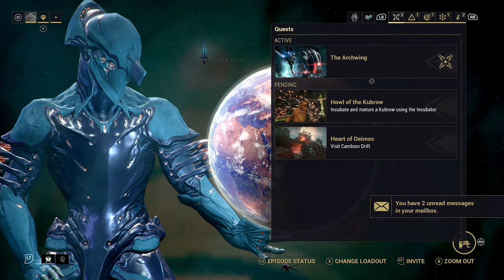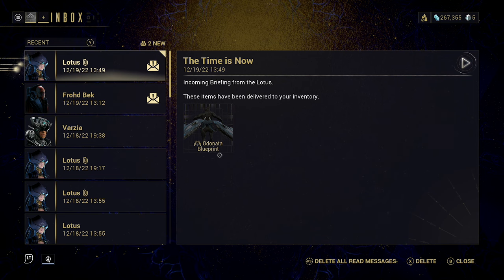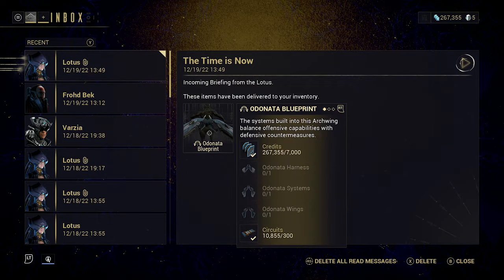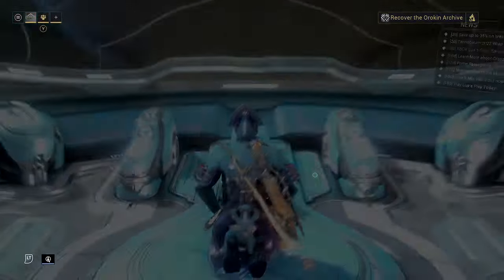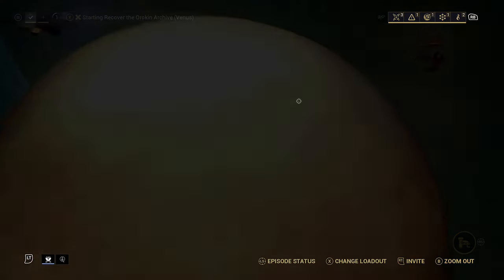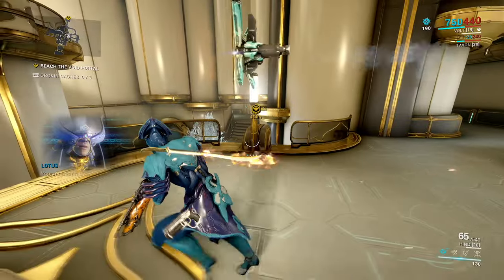We're gonna go ahead and get in on this. Once you've got the quest activated, come into your inbox and we should see it here. The Lotus is gonna say some stuff to us. We should know where we need to go. It looks like we're gonna be starting on Tessera on Venus, which I believe is the defense. Actually, we're in an Archwing area.